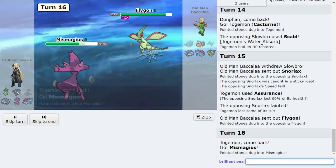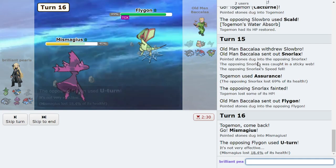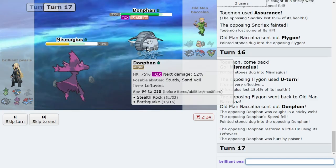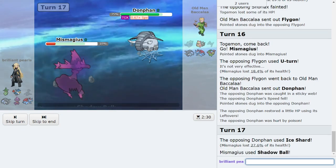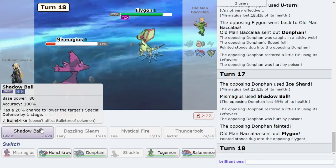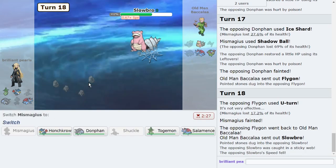They definitely U-turn here — I bring out Mismagius. If they Outrage I bring out Donphan and click Ice Shard to pick up the KO. Now that Snorlax is gone and their other normal type is gone, Shadow Ball is absolutely free. Ice Shard does not knock out Mismagius from Donphan either. If they go Salamence I'll just Dazzling Gleam. The biggest threat to me was that Lax. Funny thing is, when RTSK builds these teams, he tested them and said Honchkrow just kept outperforming Cacturne — and Honchkrow hasn't even clicked an attack this entire video. But young Togemon is just doing it!